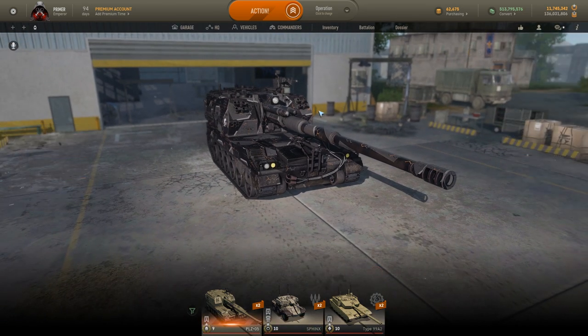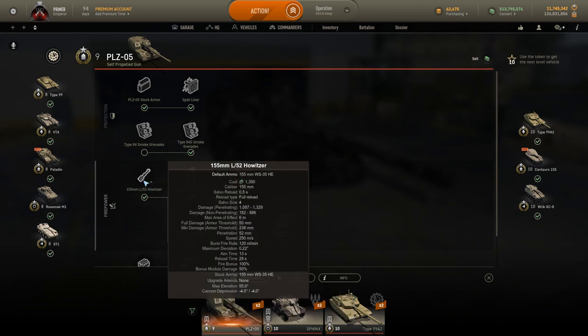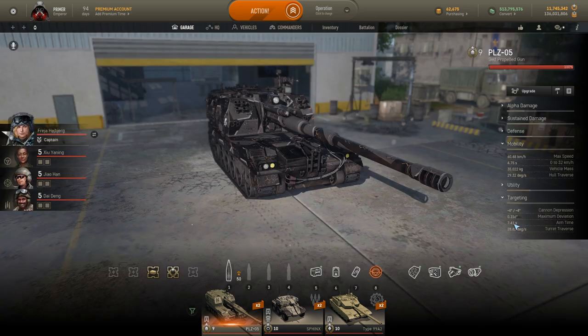For the PLZ05, you want to have the stock cannon on it because it comes with a four-round magazine and it can fire all four rounds within a second and a half of the first round — that will be a key ingredient in our strategy. For retrofits you want to buff the aim time, accuracy, and reload, so make sure to do that.